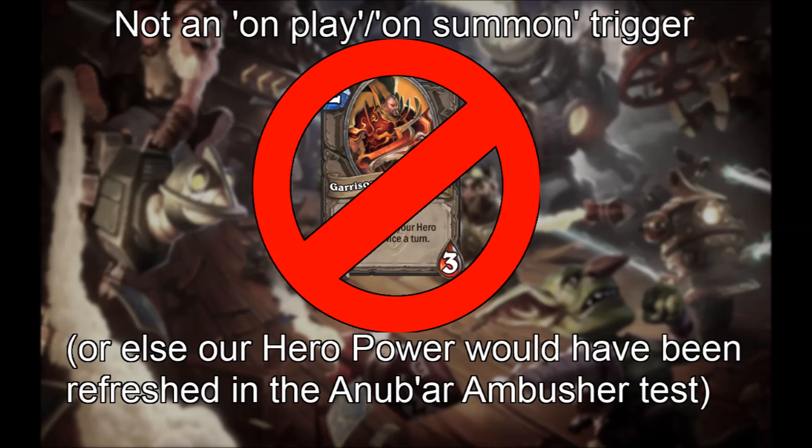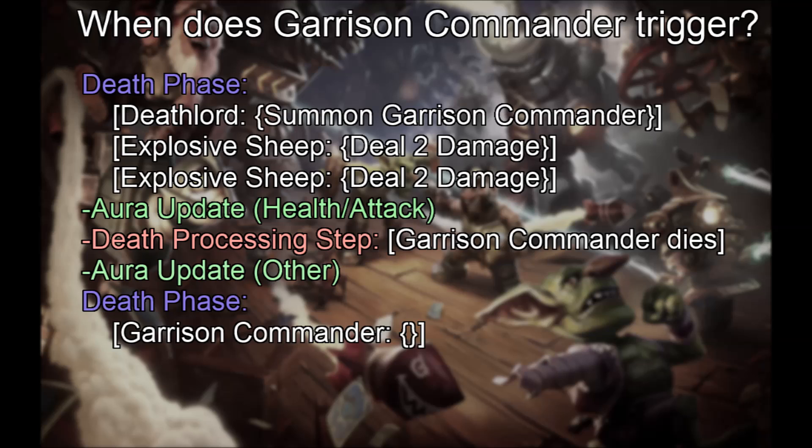So what can we conclude from all these tests? It seems that Garrison Commander does not trigger the moment it's summoned, or else our hero power would have been refreshed in the Anabar Ambusher test, so it must trigger between phases — but in which step? Consider the test where the Deathlord and two Explosive Sheep were all killed by Flamestrike simultaneously. As proven in previous videos, between phases we do: Aura Update Health Attack, Death Processing step where zero health and pending destroy minions are removed from play, Aura Update Other, and then proceed to the next phase, or a death phase to run on-death triggers if anything dies.